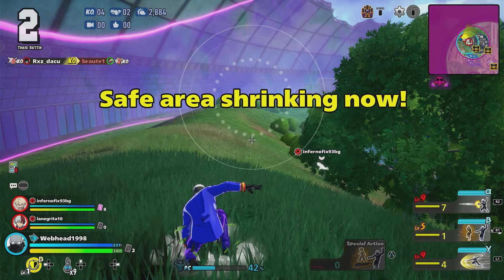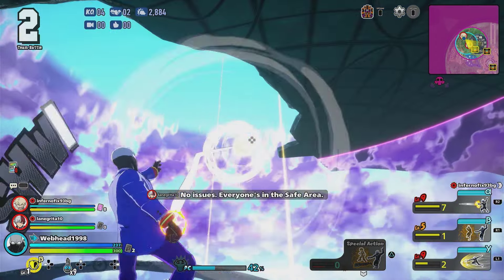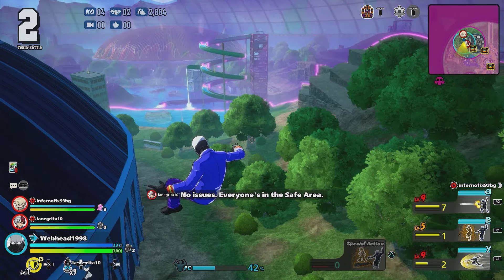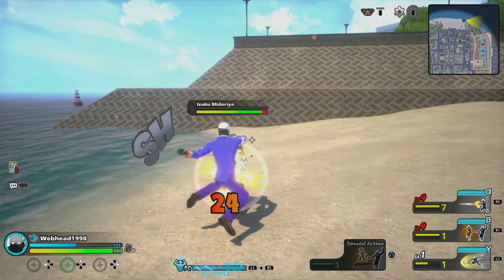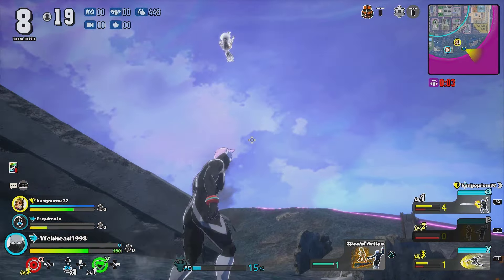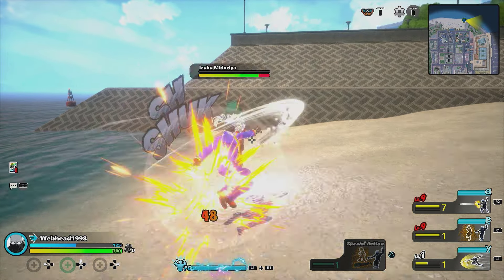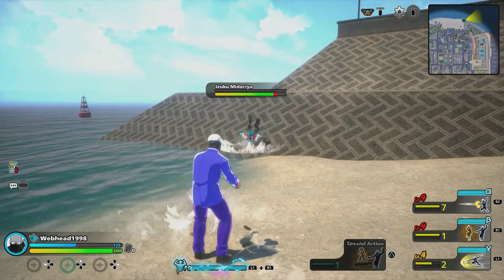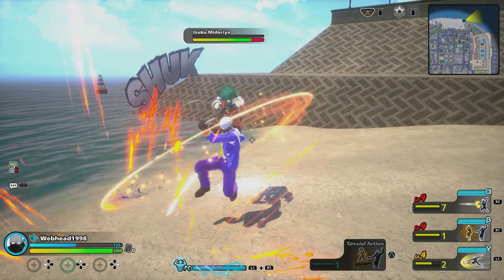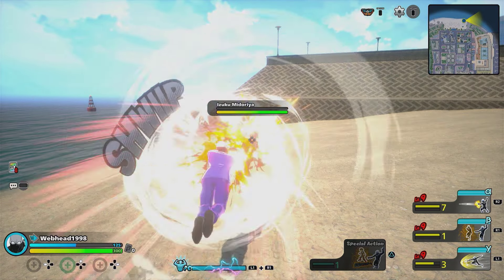Next we have Twice's Gamma, Foot Boost. This skill just keeps getting better and better. Not only can it be used for movement, it can also be used for damage, and in some cases stopping your opponent from using skills. At level 1 it does 2 hits of 24 for 48 damage. At level 4 it does 2 hits of 27 for 54 damage, and you get an extra charge. And at level 9 it does 2 hits of 32 for 64 damage, and you get another charge for a total of 4 uses.